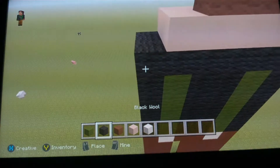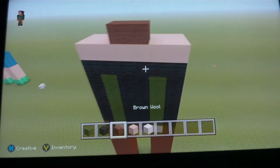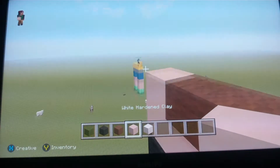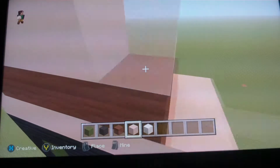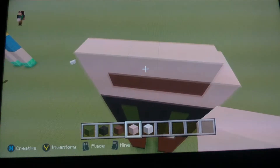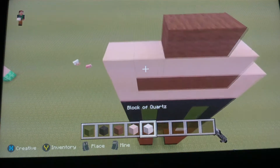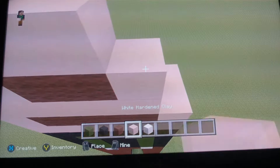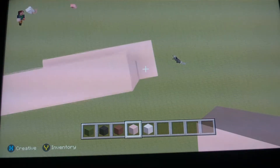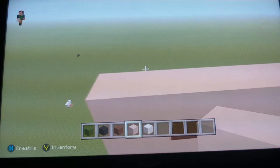Brown like that — that looks sort of weird but it will have to do. Okay, brown like that. I know this is going to look terrible. I'm going to try and get this as my thumbnail if I can. That's going to be a really bad thumbnail though, but who cares.